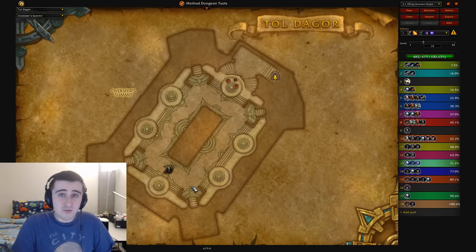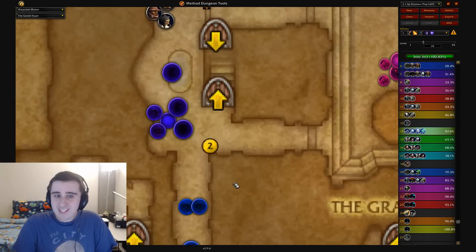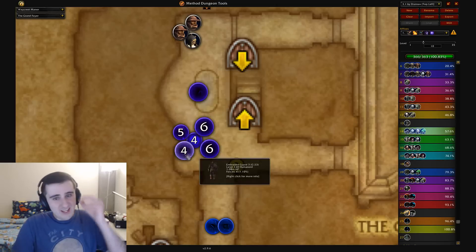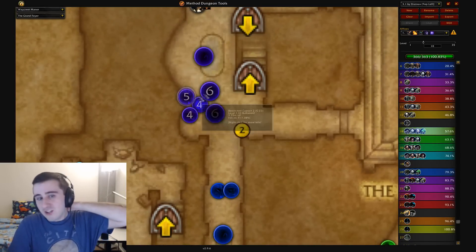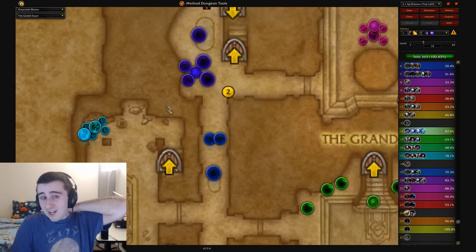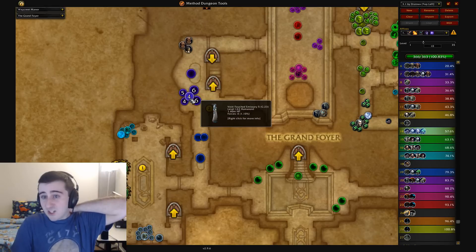Finally, Waycrest Manor on Void Week with Teeming. We get some really nasty pulls — like Void, Witch, Witch, Witch, Captain, Guard. The only realistic way to pull this is to pull everything away from the void and kill it slowly. This Witch you can actually avoid engaging — you can fight just these four mobs pulled far away from the void, and if you want you can even CC these two. If you just go in and try to YOLO this pull unless you have a bunch of damage and big defensives, it's going to be really, really tough.